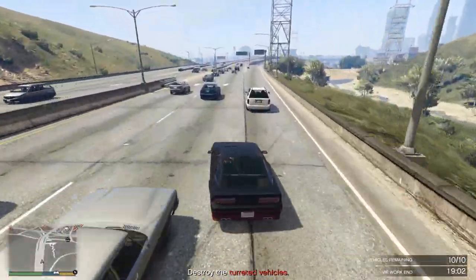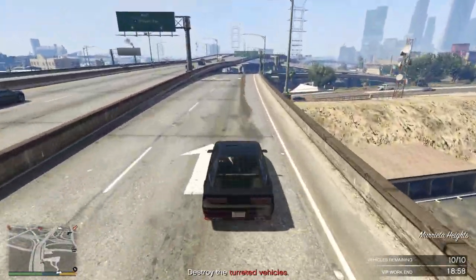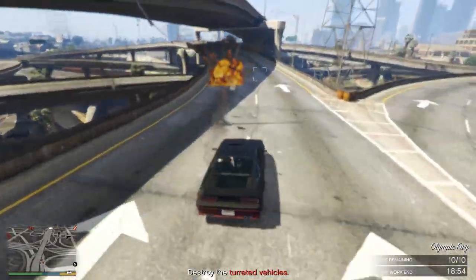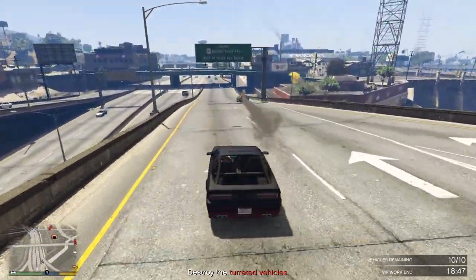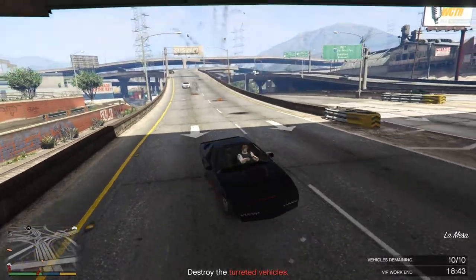Let's talk about the advantages you get with the Ruiner 2000 doing the VIP work. You get unlimited missiles — that's 2, 3, 4, 5, 6, 7, and 8 — and as you'll notice, we can just keep on firing. With the normal Ruiner at this point, we would have been completely out of missiles, but for this mission, no problem whatsoever.